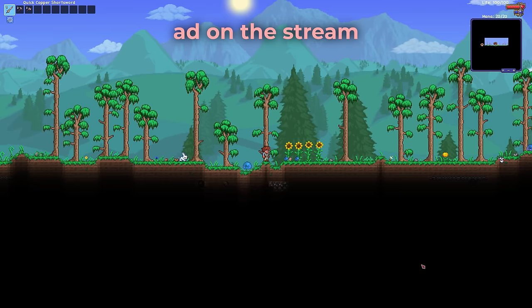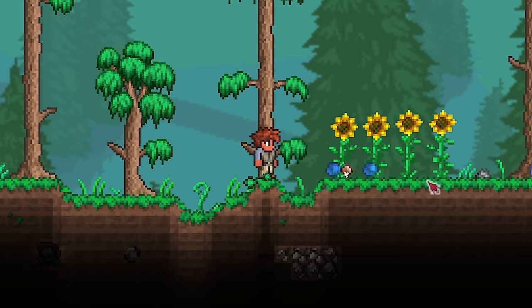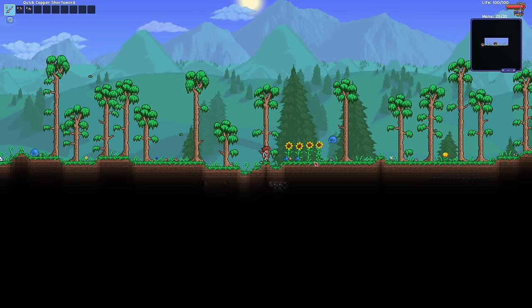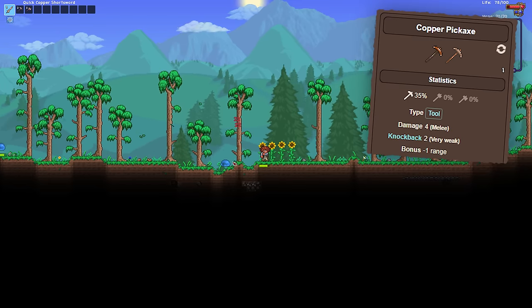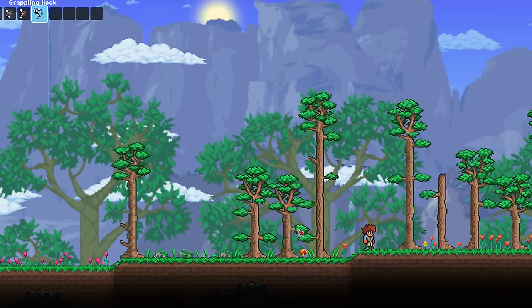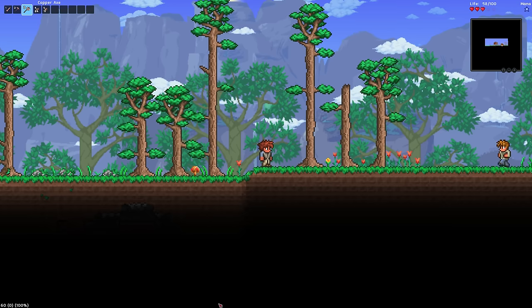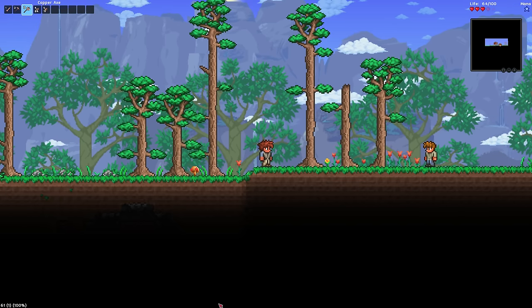We spawn in. Now what? Without the keyboard, we can't move left or right, meaning our world is effectively limited to what we can reach with our tools, which also have negative one range. In a standard no-movement run, the play would be to dig down and try to kill enemies for a hook, but since 1.3 it has been impossible to trigger the grappling hook without the grapple key. We can't even open our inventory to craft stuff since we don't have access to the inventory key, which is normally escape.